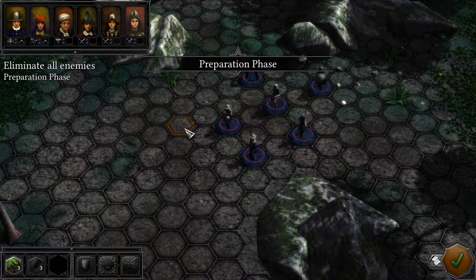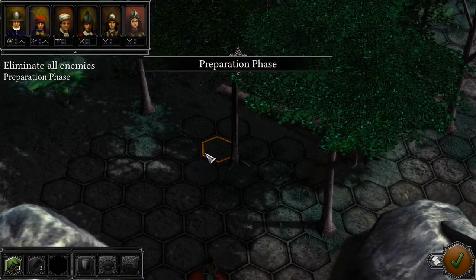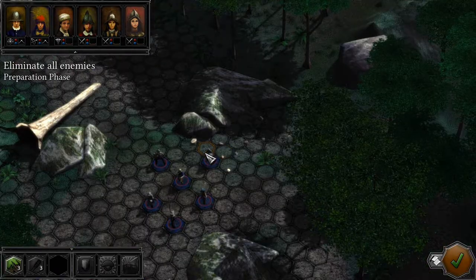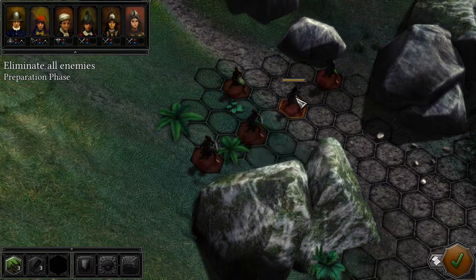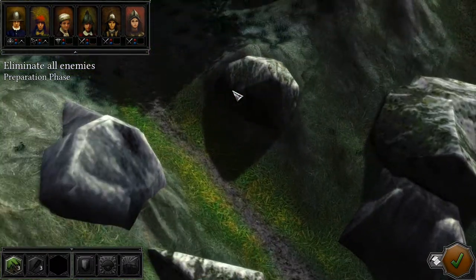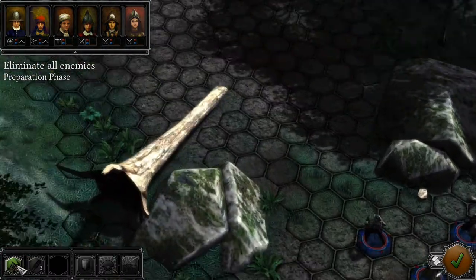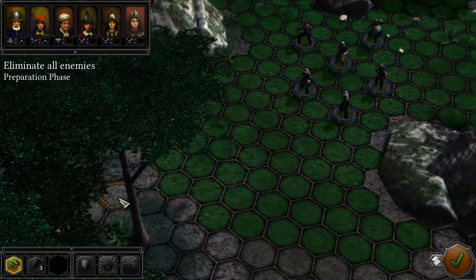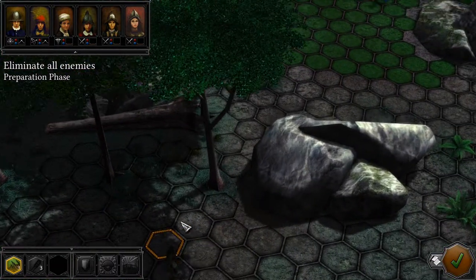Alright, preparation phase. Essentially in this battle, you have a veteran warrior down here, and then all the way up the pass you have five more guys: a recruit warrior, a man-at-arms warrior, a recruit trapper, a recruit warrior, and a man-at-arms trapper. For this type of battle, what I like to do is make it difficult for these guys to get to me while I sneak around to deal with the veteran down here.